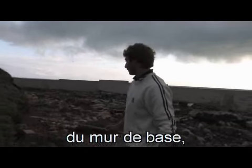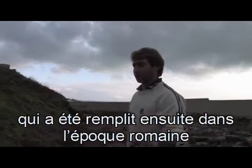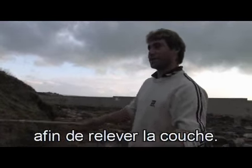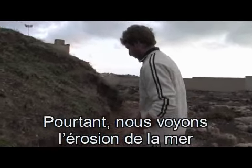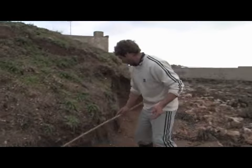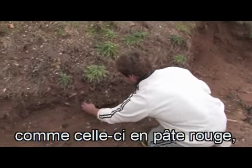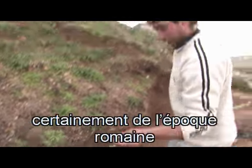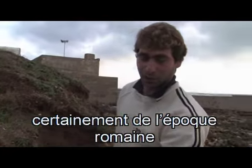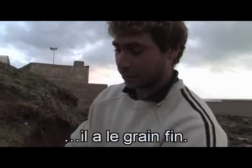Questo è tutto il materiale del muro primario, riempito in epoca romana per far sì che si sollevasse lo strato. Vediamo ancora l'erosione del mare che ha portato fuori diversi pezzi di ceramica, come questo che ha impasto rosso, sicuramente di epoca romana, perché è fine anche di lavorazione e ha il grano fino.